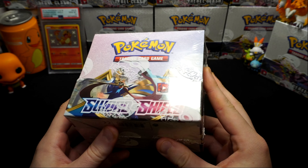We'll do four because we don't know if there's going to be any. Psychic energy, Corviknight, Great Ball, Potion, Sobble, Sobble, Mudbray, Pawniard, Scorbunny, Energy Search, and Corvinite on the end - so yeah, just one reverse holo in that pack.